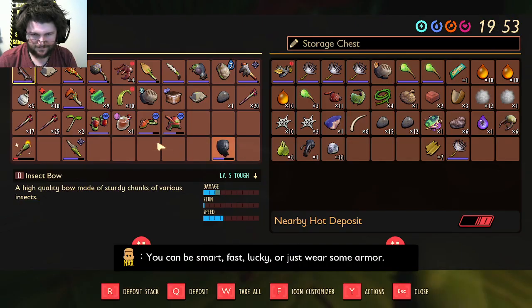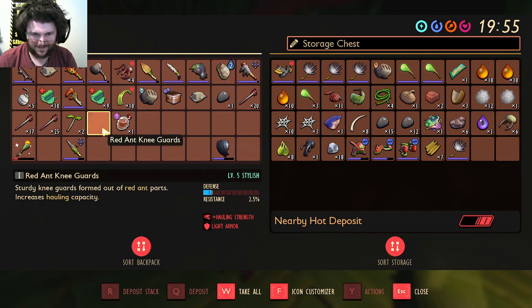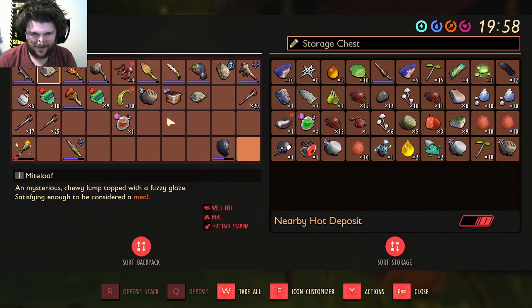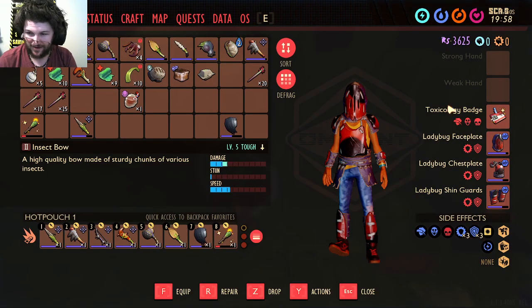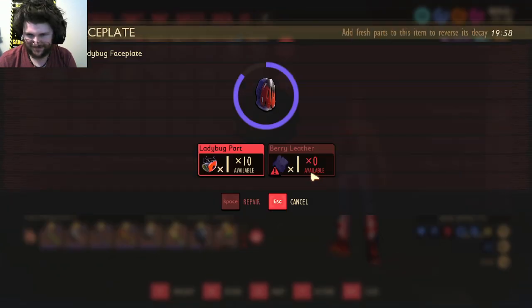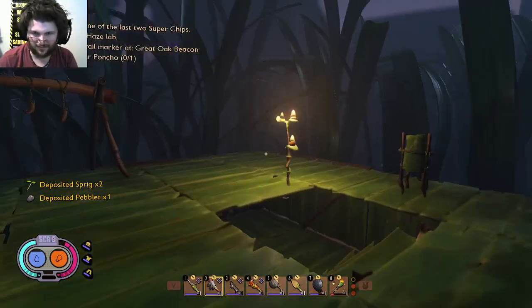You can be smart, fast, lucky, or just wear some armor. I don't think you understand that means you're not smart, or fast, or lucky. I need berry leather again. They're terrible enough for now.